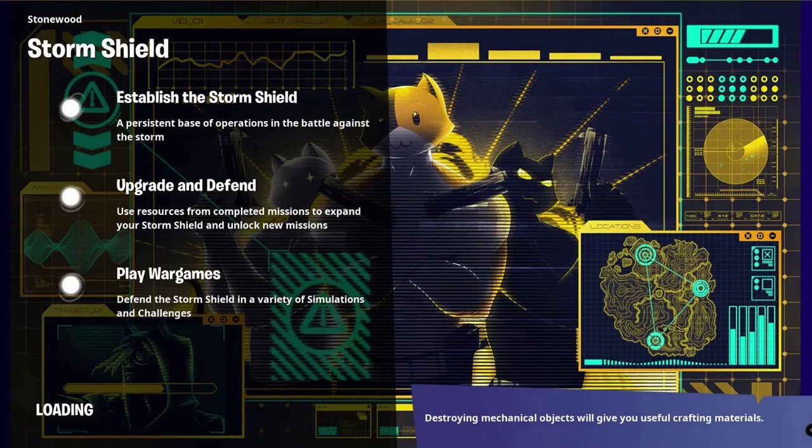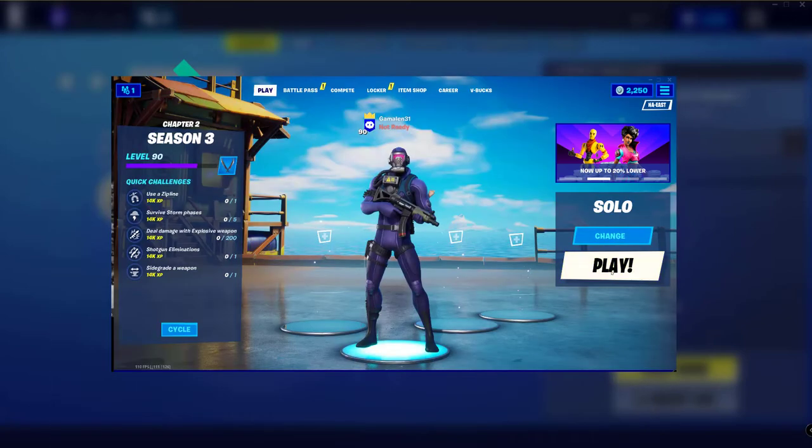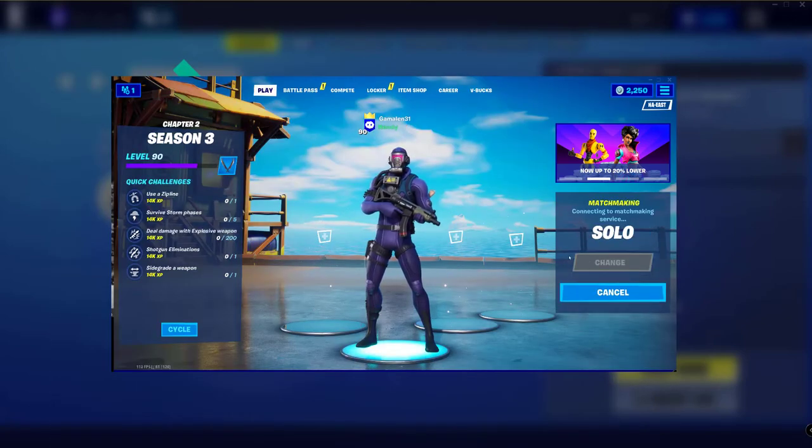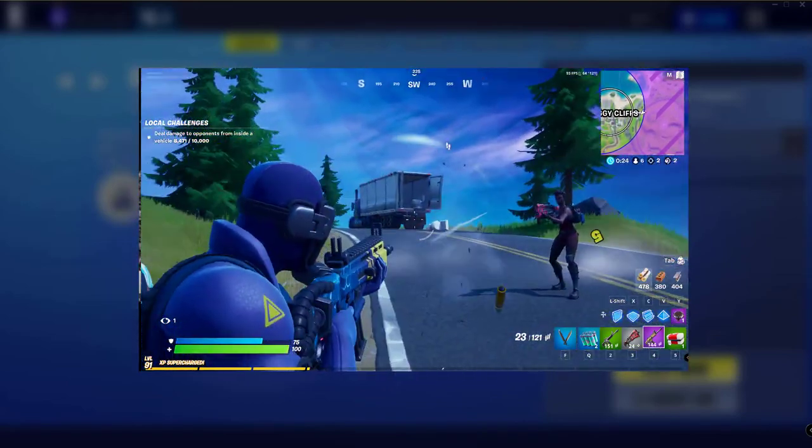I recently purchased Save the World on Fortnite. When I tried to play it, I kept getting this: there was a problem, network connection lost. I checked my router connection, ran a speed test, and confirmed that I could still play regular Fortnite, so I was a bit stumped. However, I did find a solution on Reddit on how to solve the problem if other people were having the same issues.